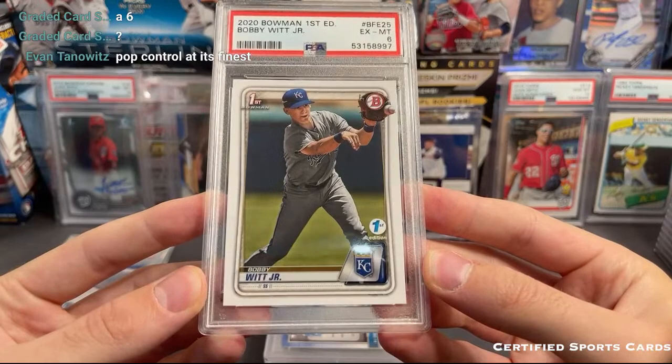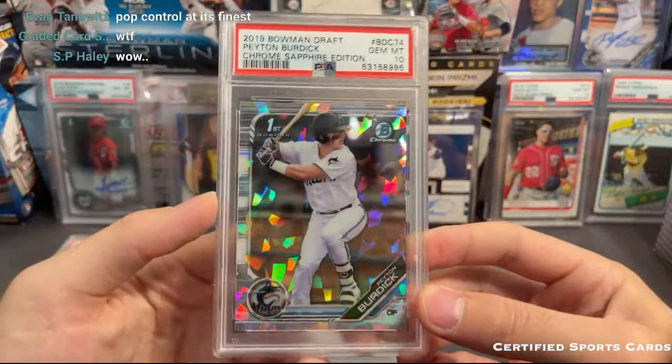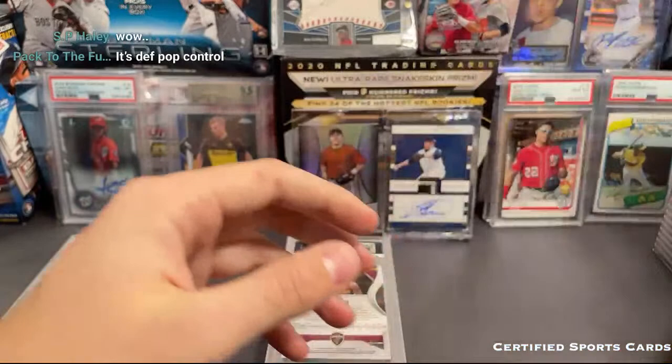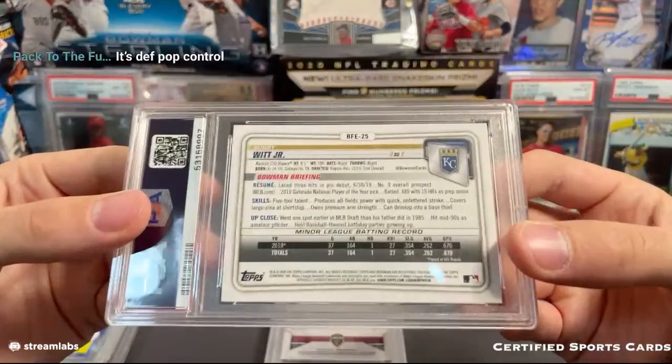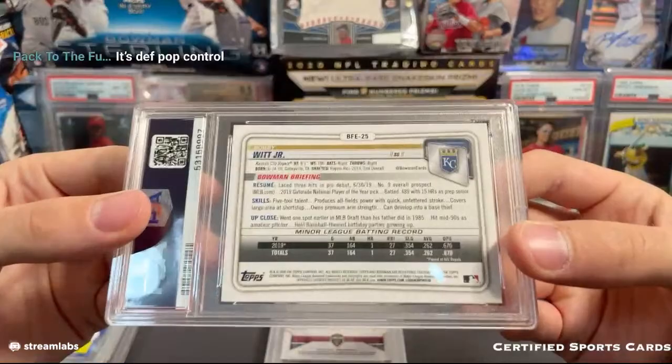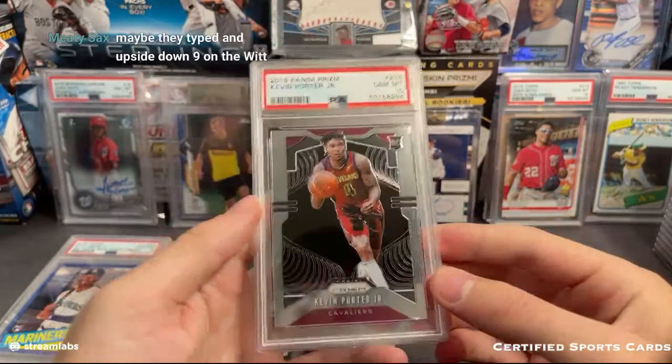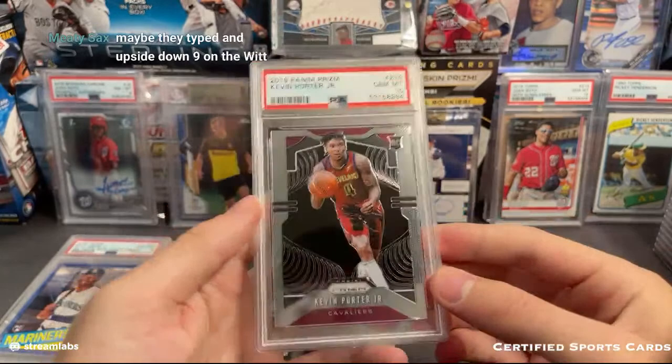Pop control at its finest. I don't know what's the deal with that one - I'll probably just crack it out. Oh yikes - hey, good old Peyton Burdick. Add to the Peyton Burdick stash - there's a sapphire. I'll put that in my Peyton Burdick pile. Here's a KPJ - that one's a nine. I'm really wondering what happened with that Bobby Witt card because there's really nothing apparent - you can't even see any indents on the surface or anything.